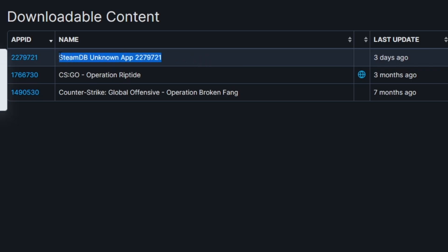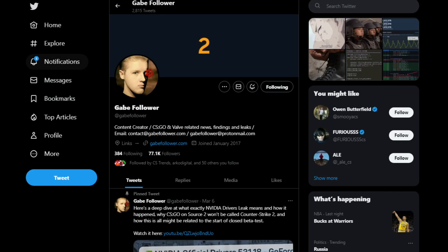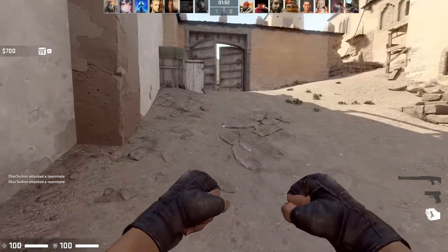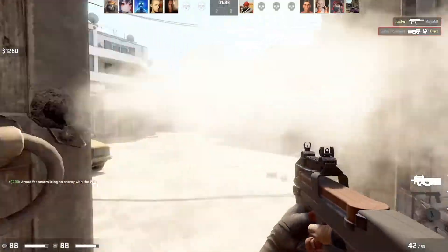This right here is apparently Source 2, and sooner or later it's going to go public — possibly before or after the Paris Major. Two people I suggest you follow on Twitter are Aquarius and also Gabe Follower. They're both data miners and leakers when it comes to CSGO updates — they know things before everyone else and explain things better than anyone else. Gabe Follower has a whole channel debunking certain things, and has even made his own version of Source 2, which Valve actually asked him to take down because it was too scarily similar.